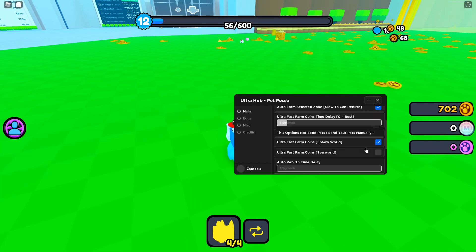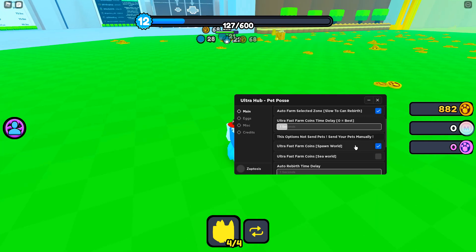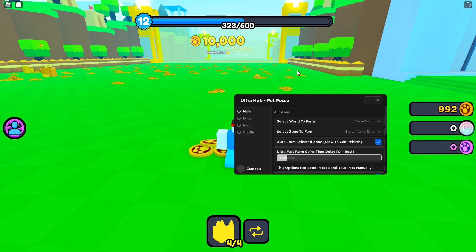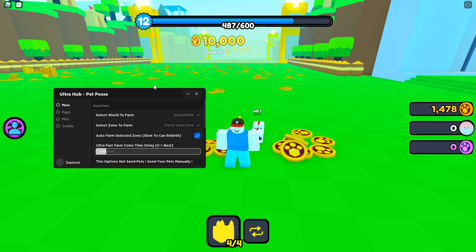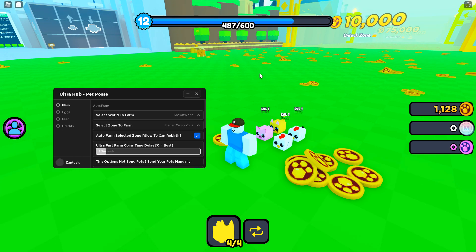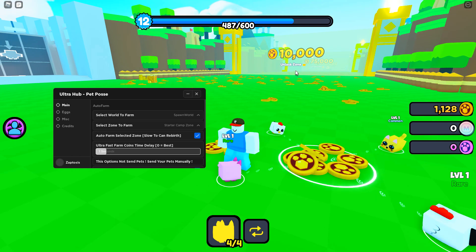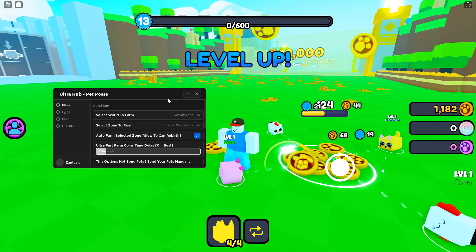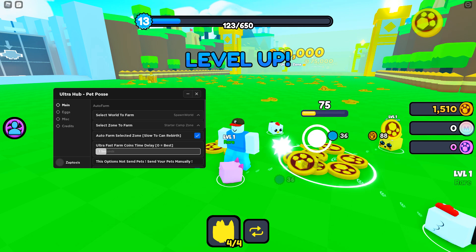Just want to make sure — when you select the Ultra Fast Auto Farm, switch it back off and on again. I see that does cause a little problem. Overall, this isn't the best auto farm I've ever used, but it's definitely better than nothing. You could at least leave this running and not have to actually worry about playing the game. Hope you guys enjoy — have a good one, peace.